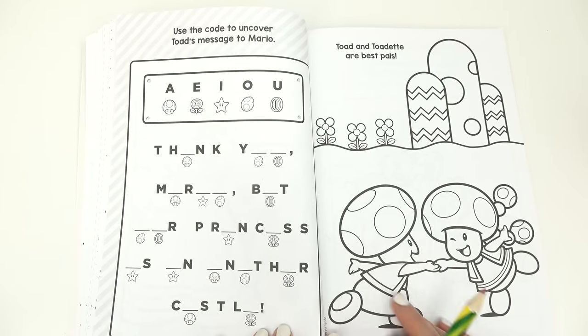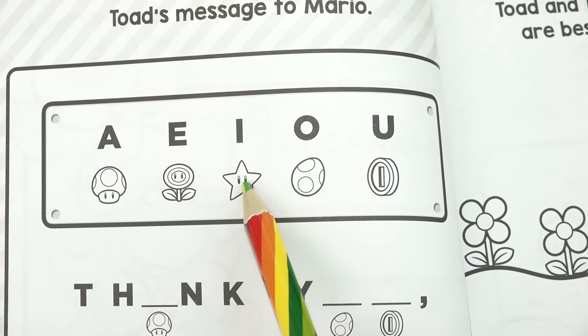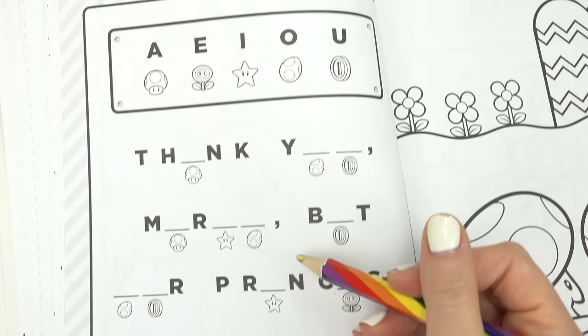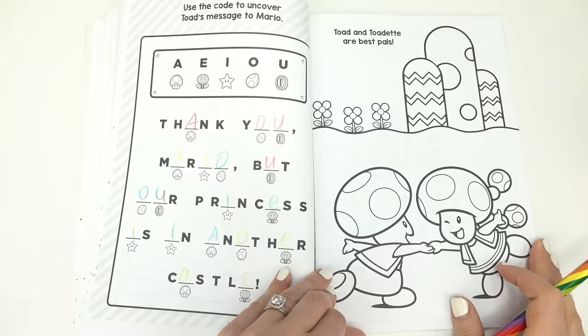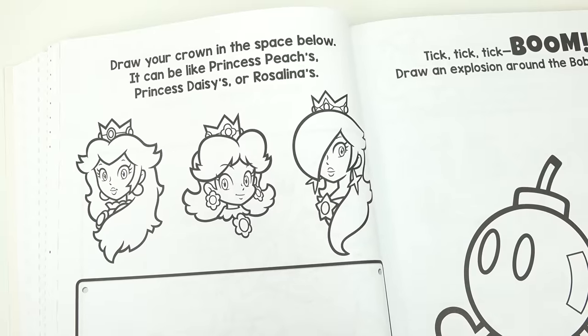Mama mia! We have to break a code — Toad sent a message to Mario. Look at all of our images that correspond to each letter. Now we have to fill them in. Let's get started! Thank you Mario, but our princess is in another castle!